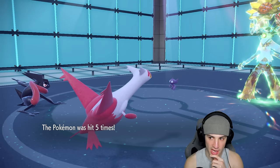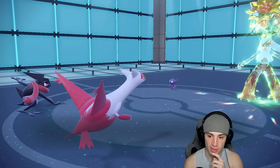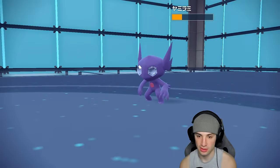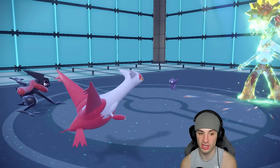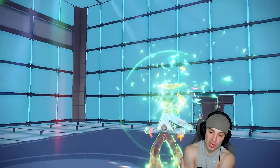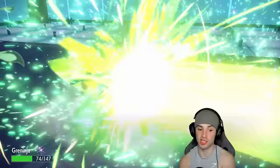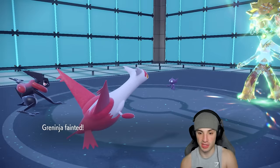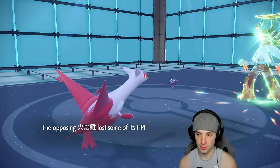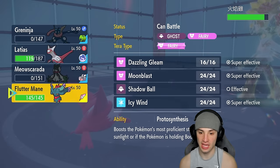Blaziken could clutch up and win this game. He goes for Pain Split — that actually screws me over. Pain Split really hurts the soul. Solar Beam comes out, taking out Greninja. Solar Beam flies and Flutter Mane gets hit — I'm hoping Flutter Mane can get a Proto Synthesis Speed boost right now because after a Speed Boost from Blaziken we're definitely going to need it. It's not Focus Sash, which is gorgeous. Speed Boost pops.